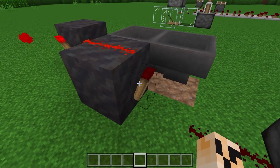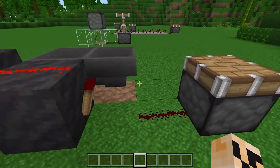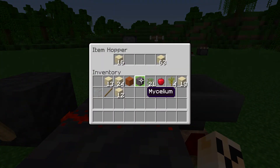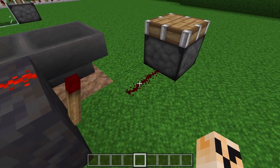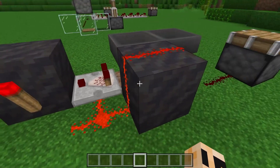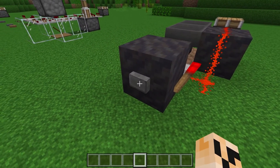Whenever the items in the first hopper transfer all the way across, they start going back, killing the signal, turning the comparator back on, and resetting everything back to the beginning.